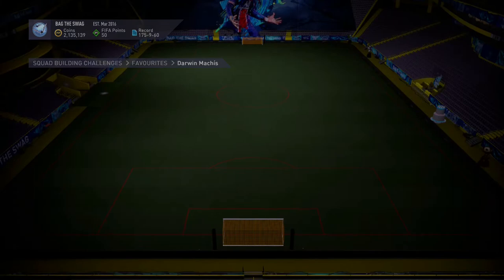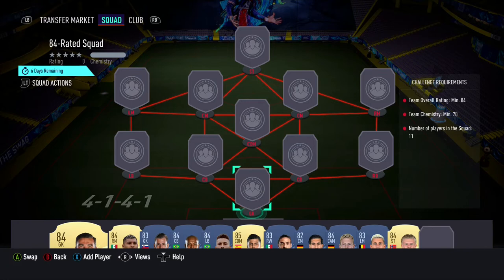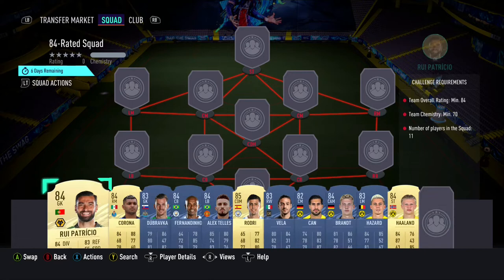Moving on to the 84-rated squad builder, which will cost you guys around 105,000 coins on both Xbox and PlayStation. The requirements for this SBC are a minimum rating of 84 with a minimum team chemistry of 70.